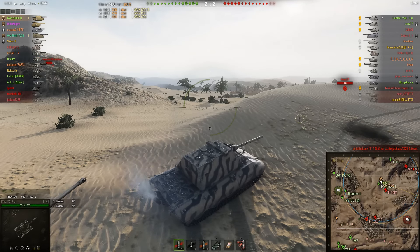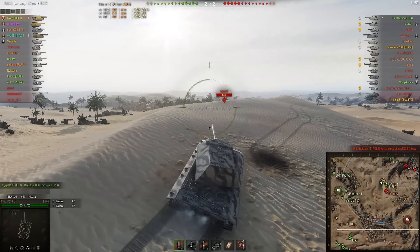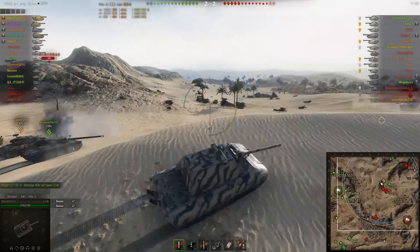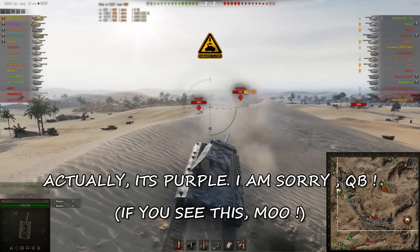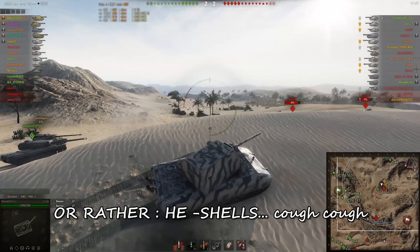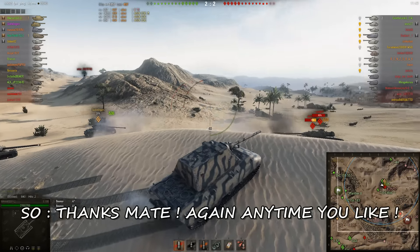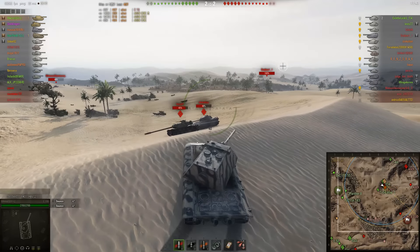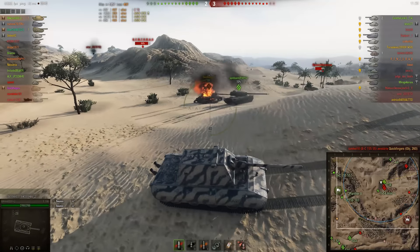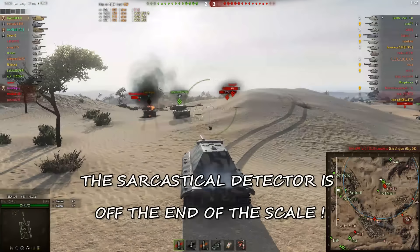Overthrow and I are in a very fortunate position to have Quickybaby with us. Due to being Quickybaby and due to his bright pink color on the XVM scale, he is taking a lot of heat off us. You can see how they all only want to shoot him. And while the Object 260 is very well armored, it seems... yeah, I think that was about his best game he ever had in the Object 260.